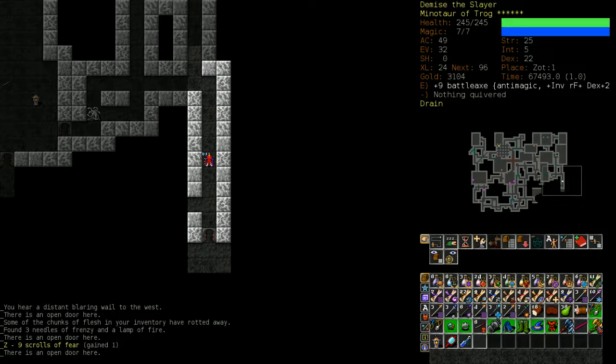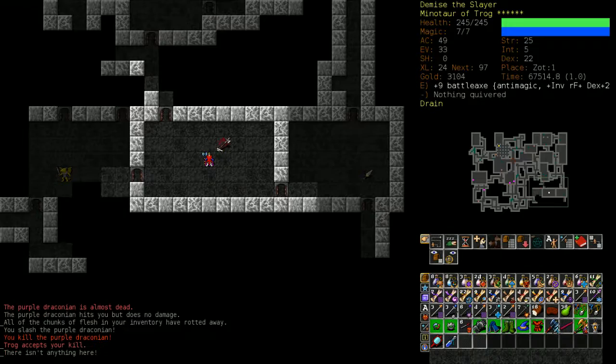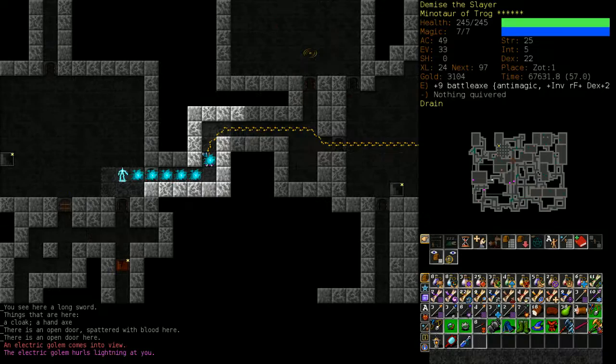Orbs of fire are the hydras of a three-rune game — they are the one thing you have to consider all the time, every time, because you will always fight some. I don't think I've ever gone to Zot and not fought an orb of fire. I only run away from something if it's too dangerous, like Mnoleg — I don't like Mnoleg.